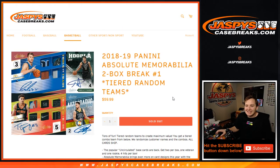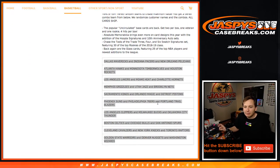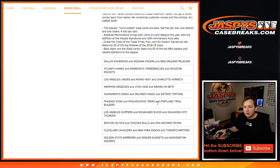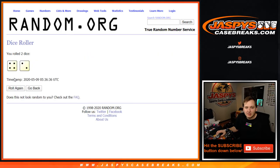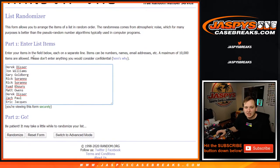What's going on, everybody? 2018-19 Absolute Memorabilia Basketball, two-box break, number one, tiered random teams. So you get a block of three teams right here. If you get one of those teams and want to trade it, you have to trade the whole block. We're going to roll the dice and randomize the tiers and the customer names after six times.